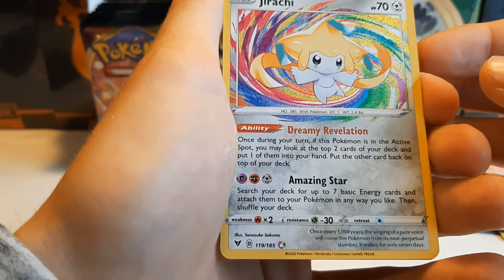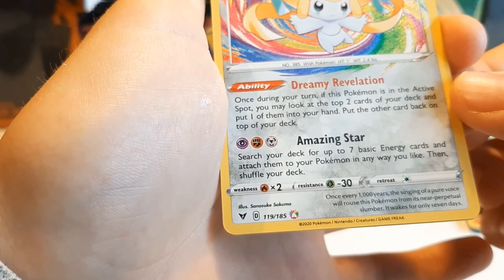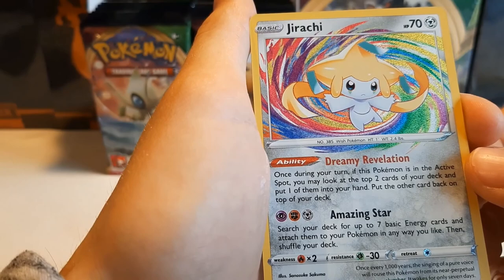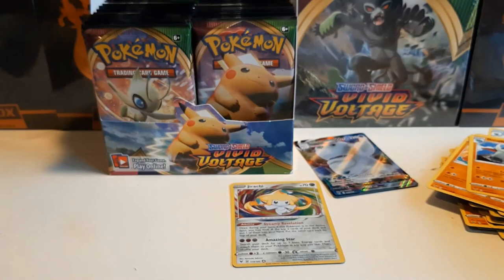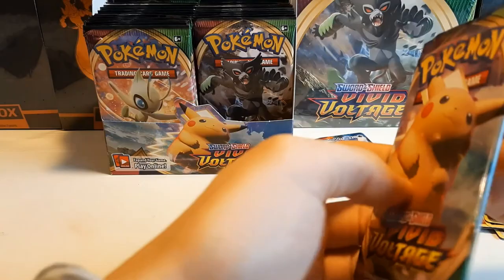Eevee — love Eevee — Woobat, Arrokuda. We already got an Amazing Rare! And in terms of playability and adorableness, Jirachi is the all-time favorite. Look at this — even the energy symbols and the retreat cost, the basic logo is literally sparkly. Wow, I love this Jirachi. And the Donphan — this is also one of the pre-release promos. Fourth pack and we had this — amazing!